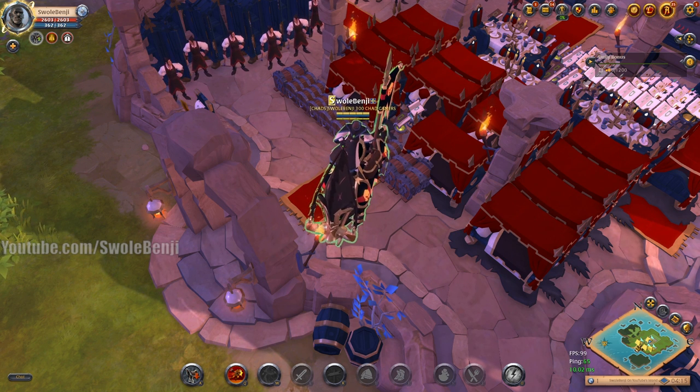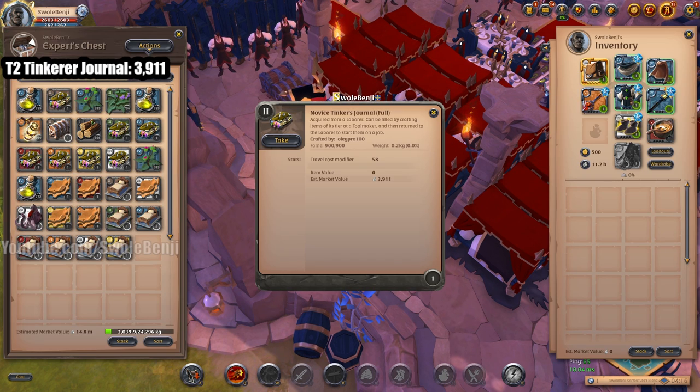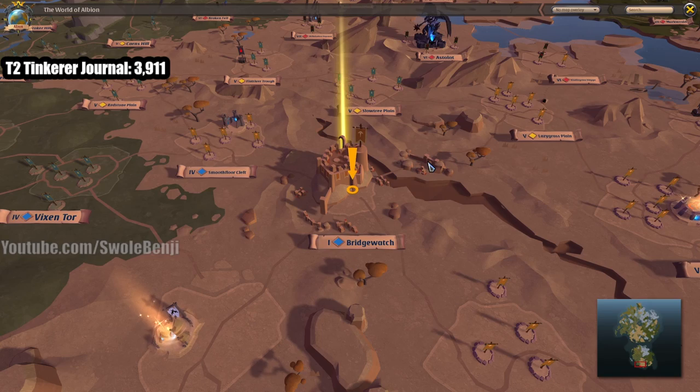How much money do tinkerers make? How much money do the journals make? If you just fill a tinkerer's journal, which only takes 900 fame, you're going to be able to sell it for 3,911 silver. You may be asking: what is a tinkerer's journal, how do you get them, what do you do about that?